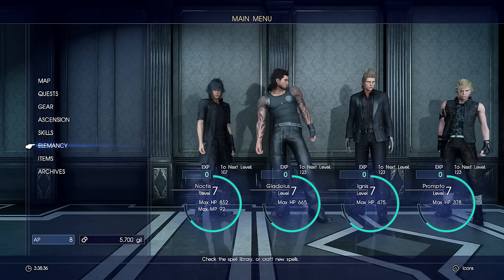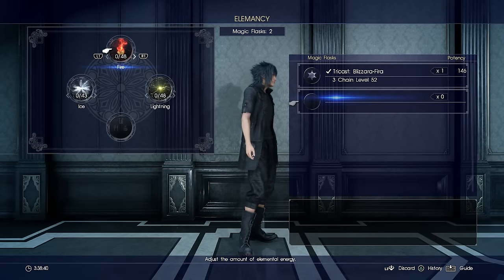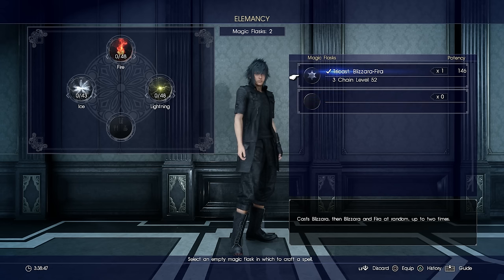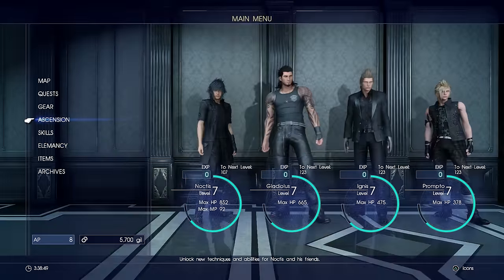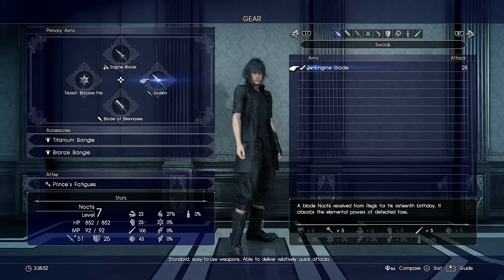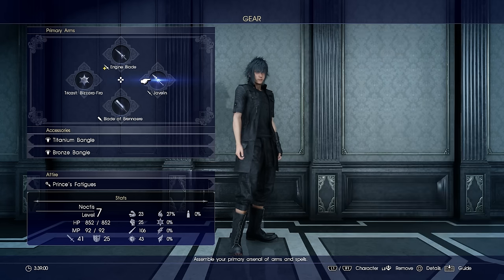When you get around to making your own magic flasks, I really would recommend combining all of the elements and then putting a catalyst or an item in there as well to make an even bigger difference. Make sure once you've done that you equip it — go into your gear, onto Noctis, and you can equip it like anything else. There's a whole separate spells tab at the top for you to equip it, so make sure you do that.